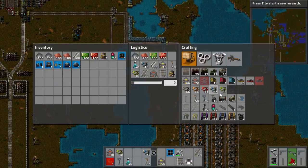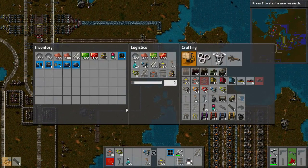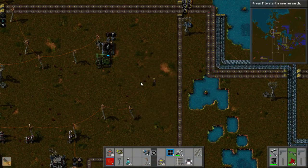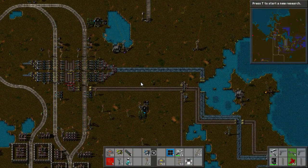The logistics bots will bring me more engines eventually. The other thing we're going to need is some wagons - we'll get one wagon, and we need 30 of them. Then we're going to cover how to do the station.